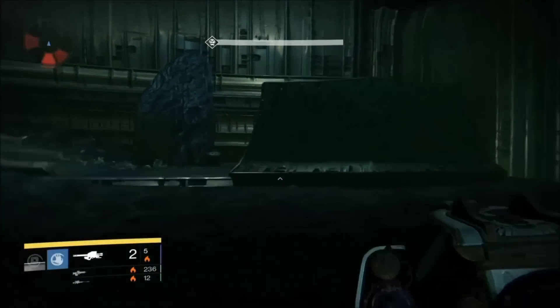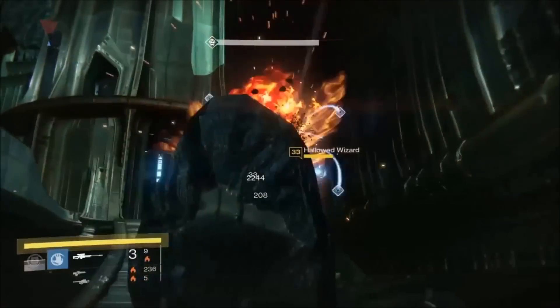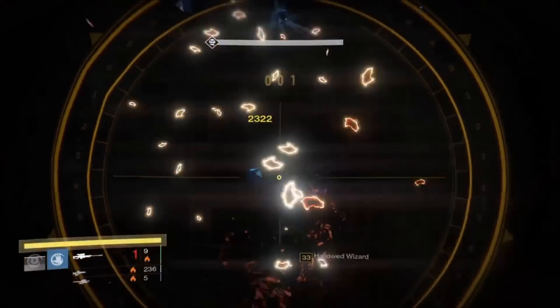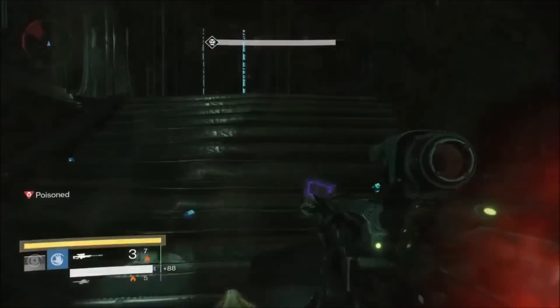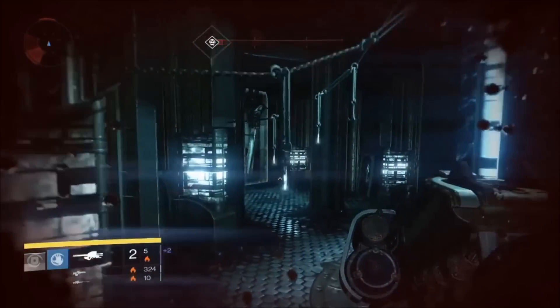Now the trick to this is speed. You want to be as efficient as possible, kill only the things you need to kill, and then get into the room and kill Ir Yût. The strategy that I found worked best for me is taking out both wizards with two rockets and then a sniper rifle. I was actually lucky to get a purple drop here.